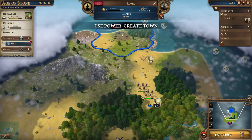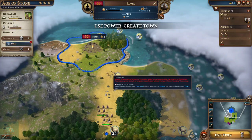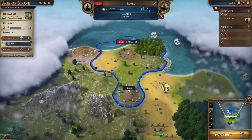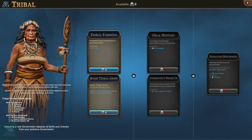Creating a town is pretty powerful - it effectively allows you to extend your region's territory and work out resources. Let's choose that. There's a lot of fish out east here - great if we could extend out there. We'll get close. We've got our first town.